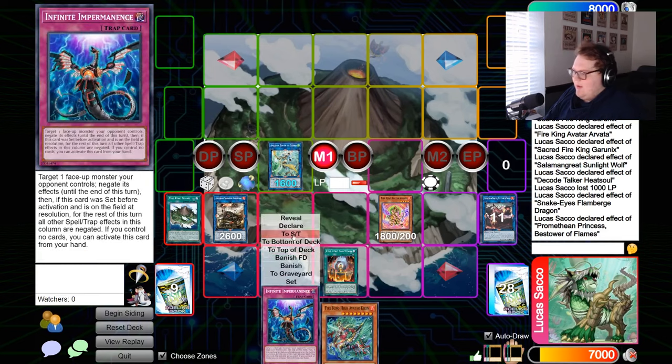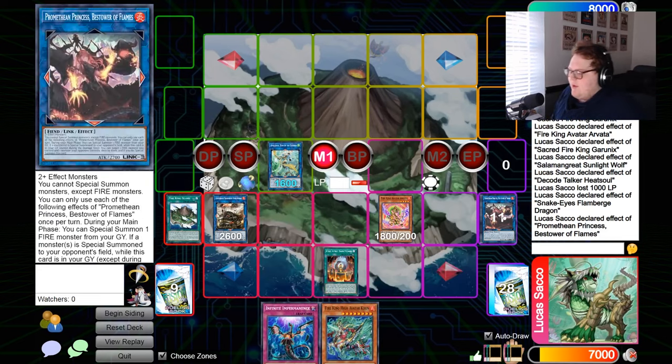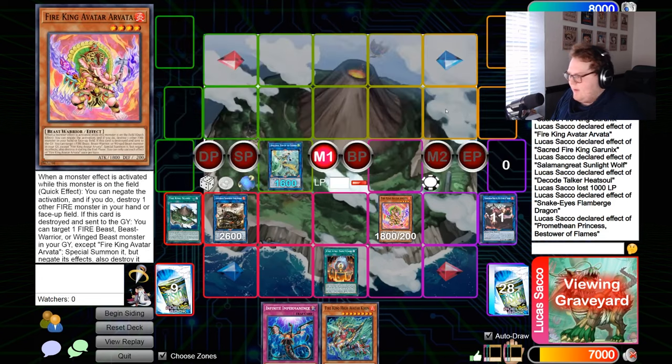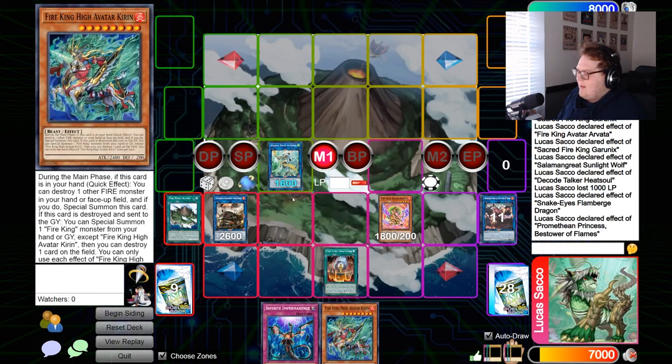You also have this random draw. Promethean pops Amblo Whale to summon Heat Soul, summon Garunix — Garunix pops, summons from graveyard, gets a pop; Arvata pop triggers; Amblo Whale; Appaloosa negates; Kirin pop. It really is just an amalgamation of disruptions and it's very hard to interact with — that's why I like the Fire King deck.